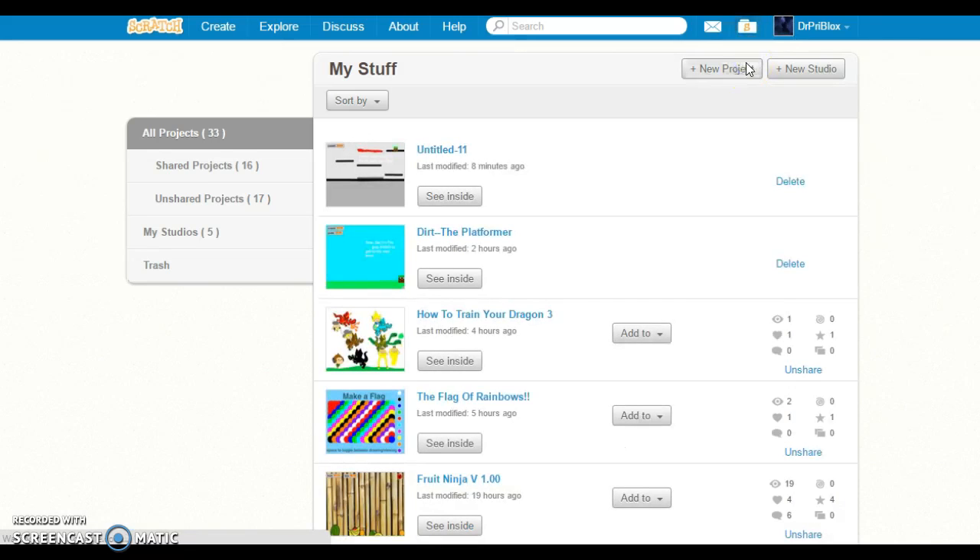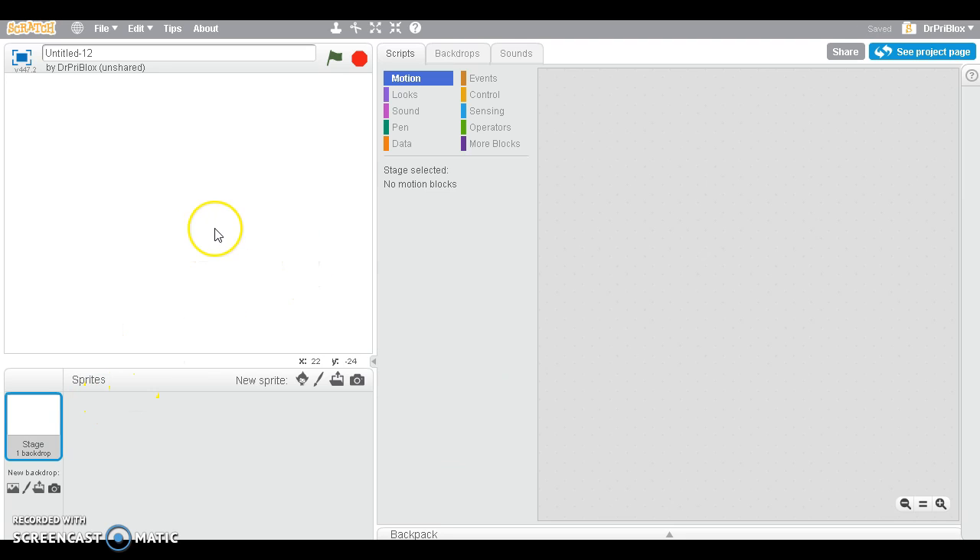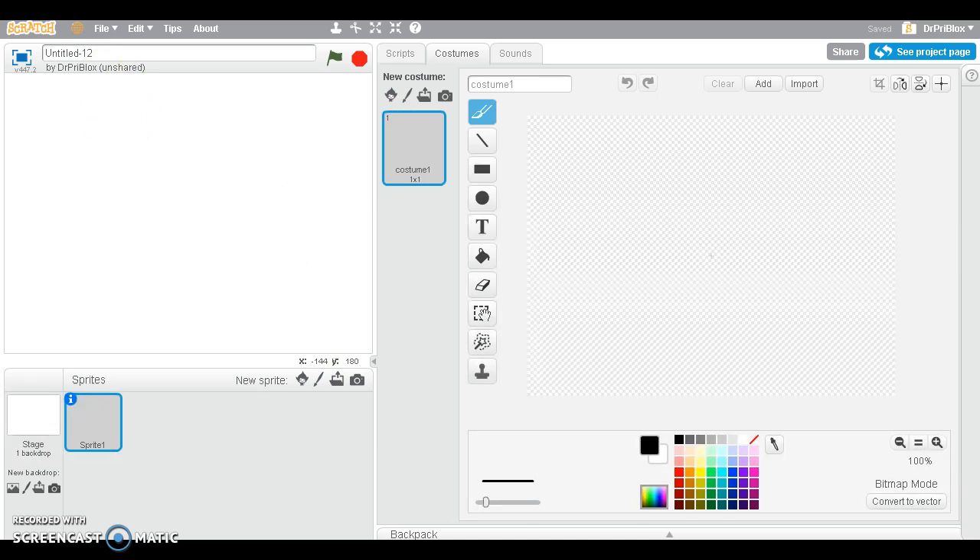So yeah, I made this other platformer but it went bad, so I'm gonna be showing this one. Okay guys, I'll be right back once it loads. Okay, that didn't take that long. So first of all, what you want to do is actually delete the kitten if you want to, or if you want your player to be a thing...